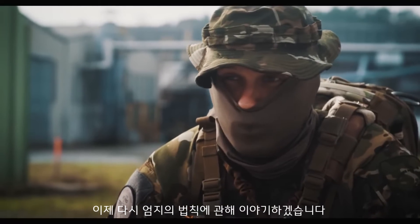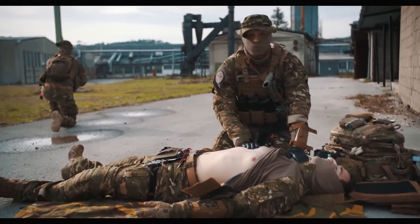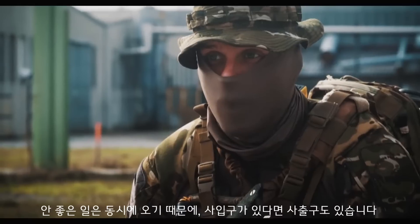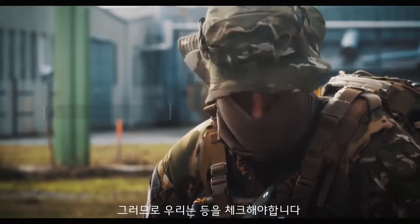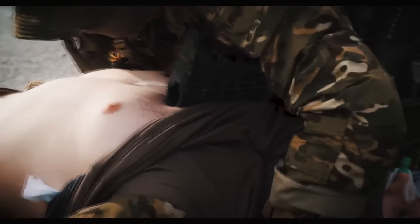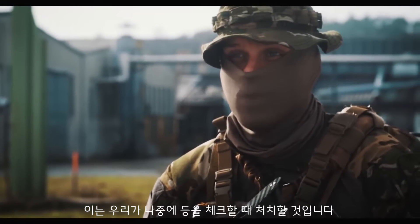Rule of thumb: if our patient is experiencing trouble breathing and has a hole in his chest with an occlusive dressing on it, put two and two together — he has a tension pneumothorax. We have to do an NCD, but that's covered in a later video. Also, all bad things come in twos — if there's an entry hole, there's probably an exit hole. So we have to check the back. We do a buddy hug to check, and if we see blood, we'll address it when checking his back.